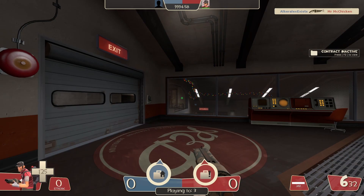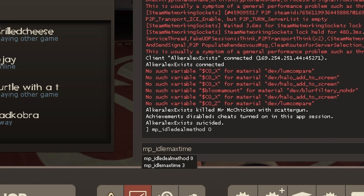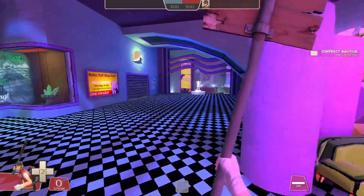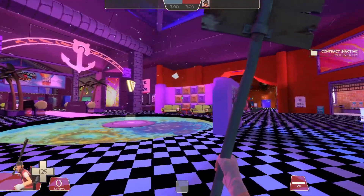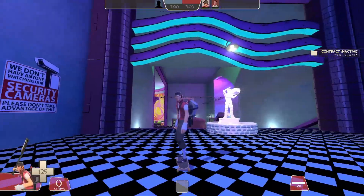If you want people to not get kicked for being idle, you do mp_idlemessage 0 and mp_idlemaxtime 0. And now no one will get kicked for being idle. After making the server, you may notice that people will randomly join — that's because it's considered public. If you don't want it to be public and want it to be private, you do the command hide_server 1, and now random people won't join.